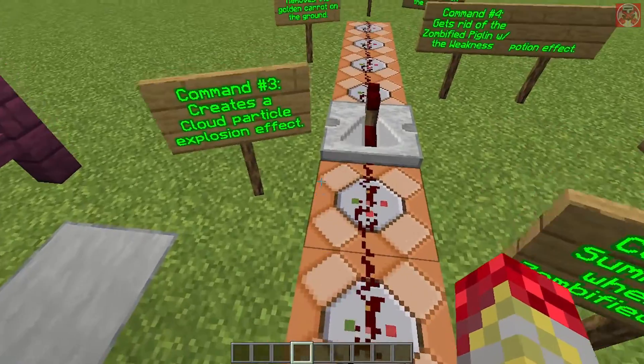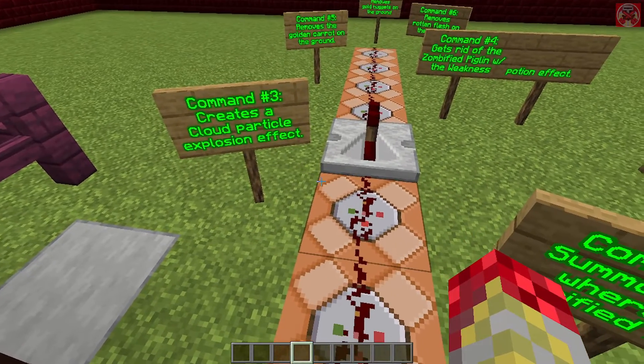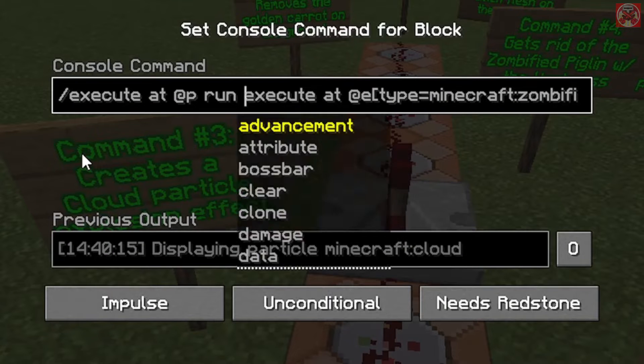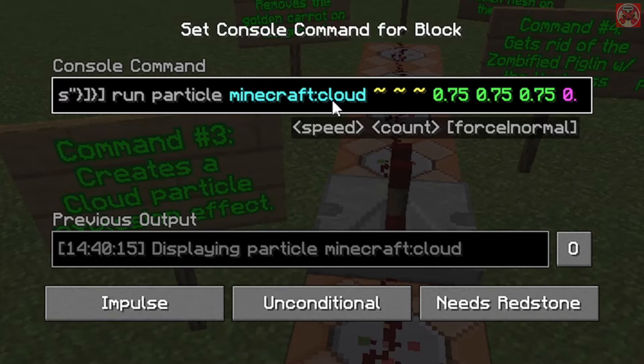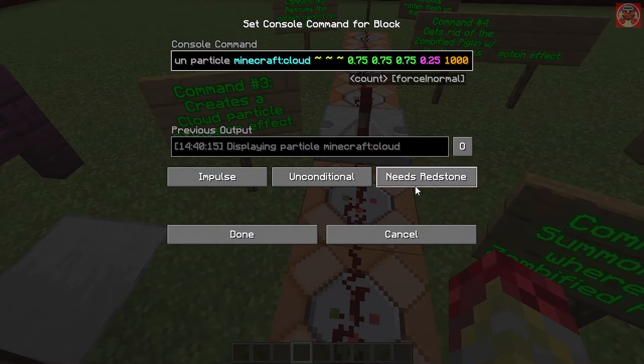This command over here creates a cloud particle explosion effect. The first half is the same as the previous command, except we do particle minecraft:cloud with three tildes, then 0.75 three times, then 0.25 for the speed, and 1000 for the force.